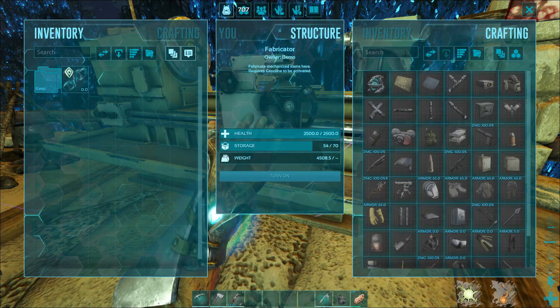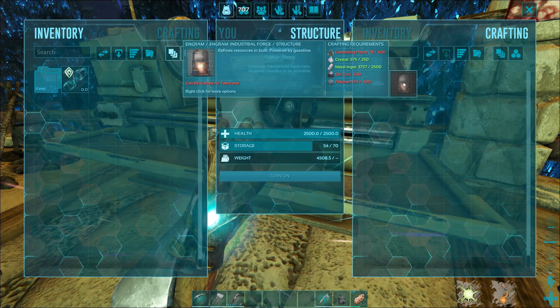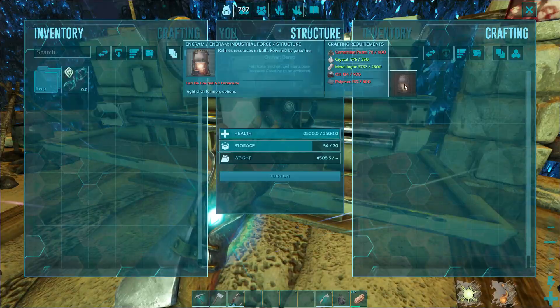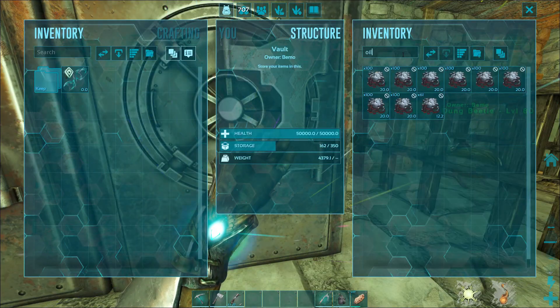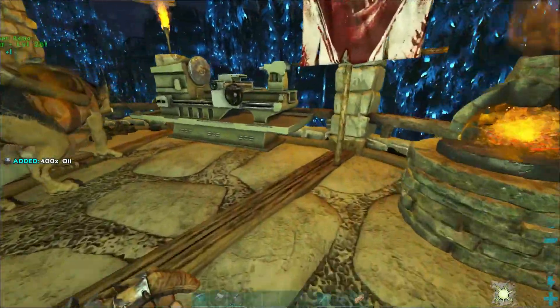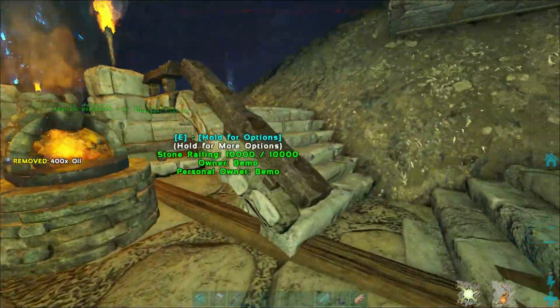So that's there. What do we need for the forge? 400 oil. Cementing paste we'll make, and then the polymer - we'll take the megalosaurus up. Let's grab the oil so we have all that. Might have to run up top and do another run soon too. Let's hop on the megalosaurus, take him for a little walk - it's been a while.